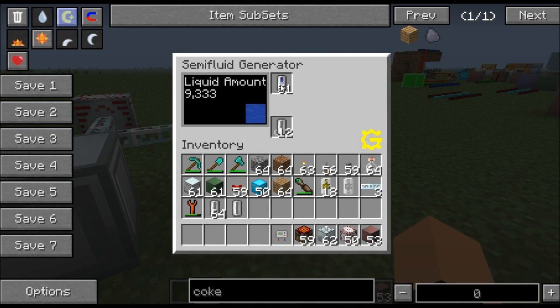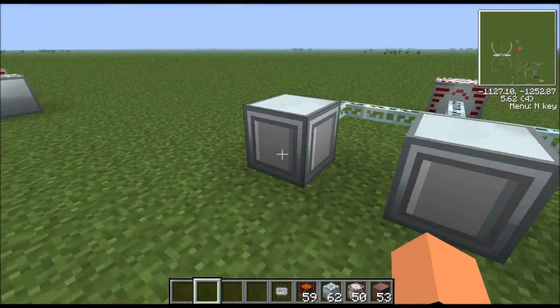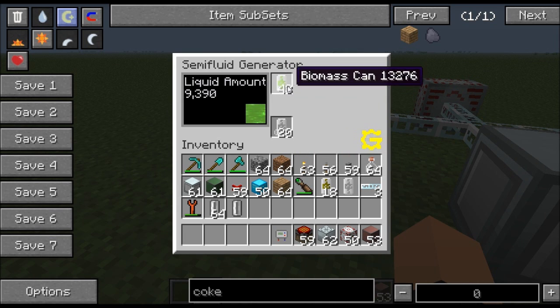I'm not going to cover sodium in depth. Sodium is made with either an industrial centrifuge or industrial electrolyzer. Biomass is made with the Forestry mod — I don't mess with Forestry that much. But if you do get biomass you can put it inside here and turn it into electricity.